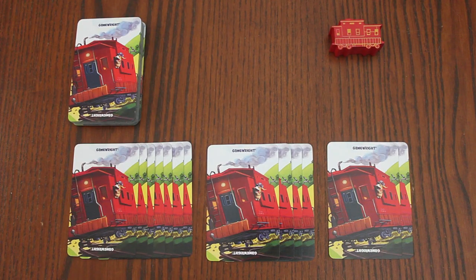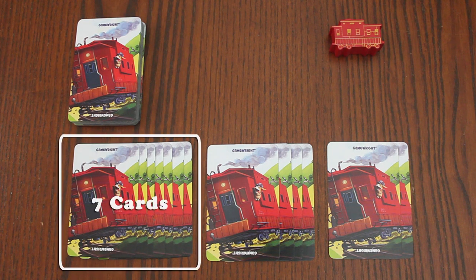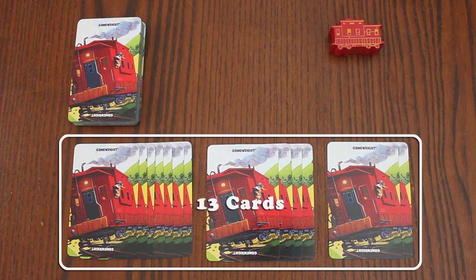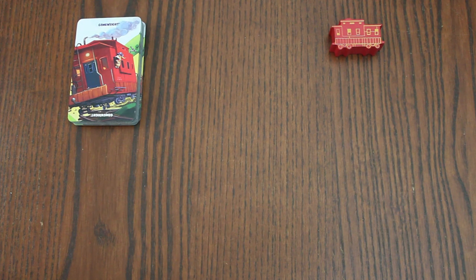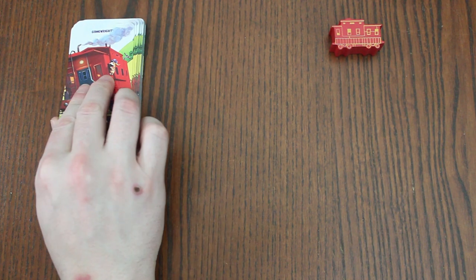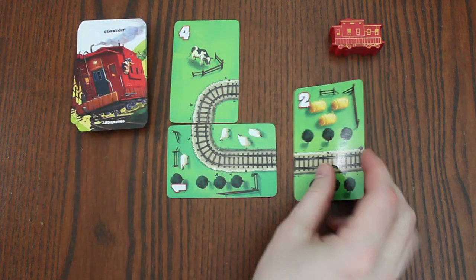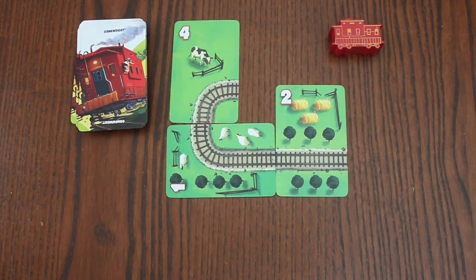To set up the game, remove cards based on the player count. For 4 players, remove 7 cards. For 3 players, remove 11 cards. And for 2 players, remove 13 cards. Return these cards to the box without looking. Draw 3 cards to build the starting track, one at a time, connecting them per normal connection rules, which will be explained.